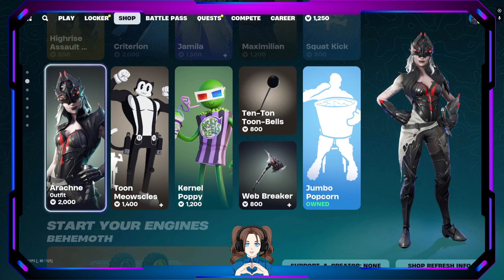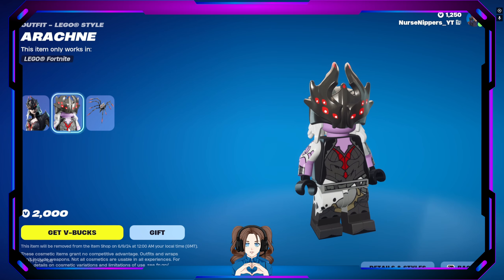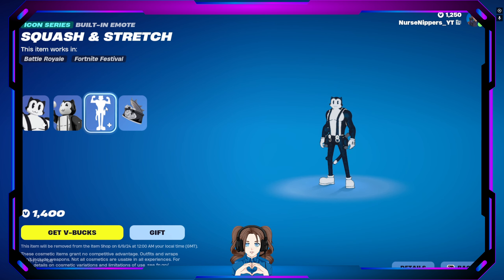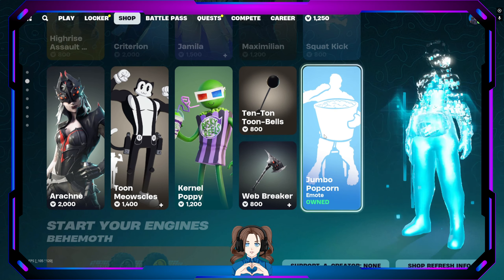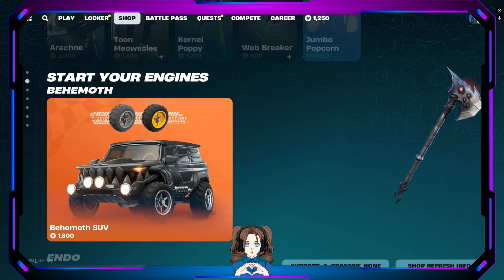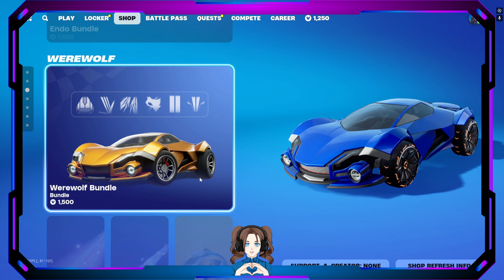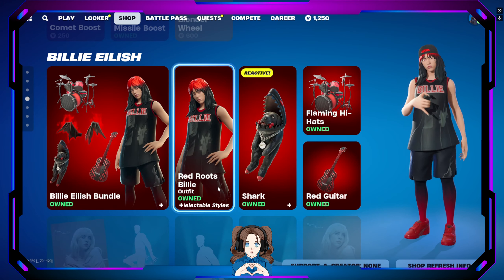Moving on, we also have Arachnine — her headpiece looks ginormous but they did a great job. We've got Toon Meowskulls, who has a built-in emote. Colonel Poppy is a funny skin. We also have the Jump Popcorn emote, the Ten Ton Tune Bells which go with Meowskulls, and the Web Breaker pickaxe which goes with Arachnine. Plus start your engines — we still have the Behemoth, the Electric Endo, and the Werewolf.